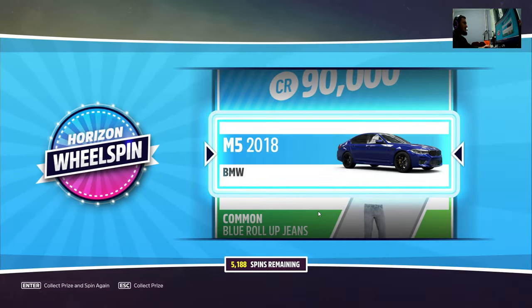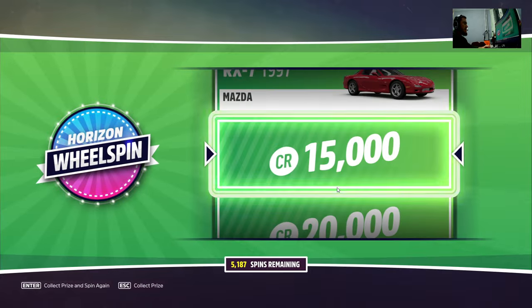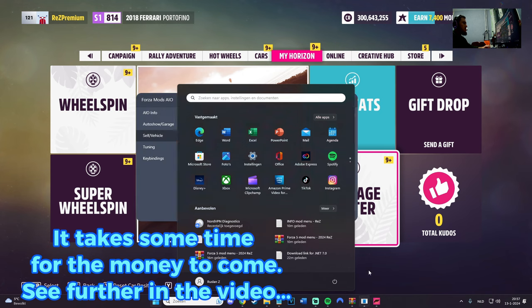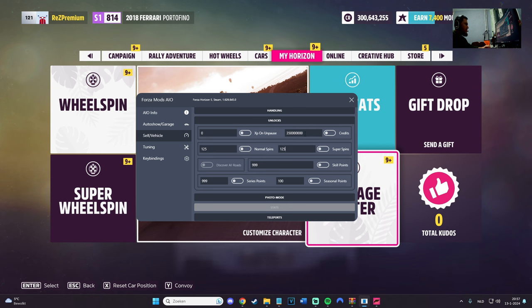I didn't get the money but the M5 is fine. Let's do another one because I need the money — 15k, that's fine. Get back. Still didn't work, that's weird. We'll get back to this one. For the normal wheel spins, maybe I actually added the money — I'm not sure. 999 999... let's not do 999 because that's always bad. Let's do 850 1 2 3 1 2 3.